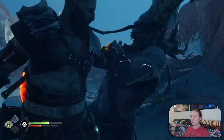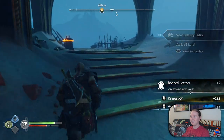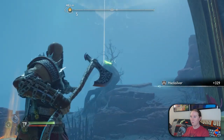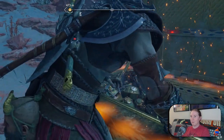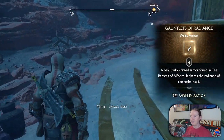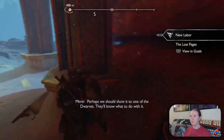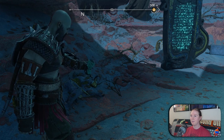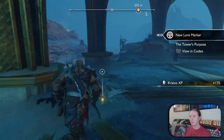Stun him. Finish the job. What do we got? One chest. One raven. I found lore on the floor behind me. There it is — what's that? A diagram. For a sword hilt. Perhaps we should show it to one of the dwarves — they'll know what to do with it. Is that two lore in one place? Three lore.